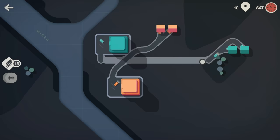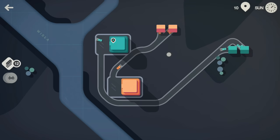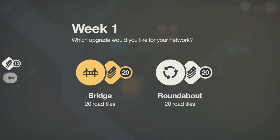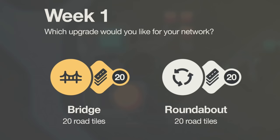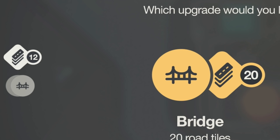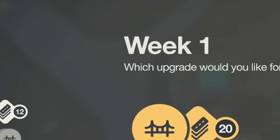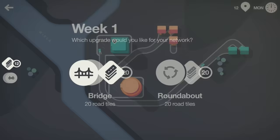What I've learned in this game is you need to delete any crossing points and segregate your traffic. Green cars come down here and do that, so when we press play there's no chance of any traffic. At the end of the week we get an upgrade — we can pick a bridge and 20 road tiles, or a roundabout and 20 road tiles. On the left you can see the number of tiles remaining; we have 12, and it shows the upgrades we have. We already have a bridge.